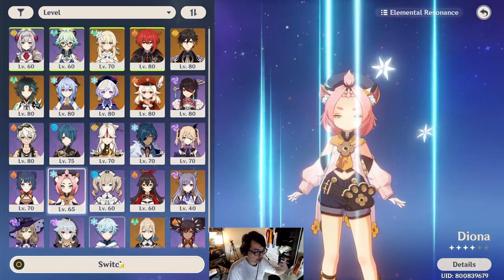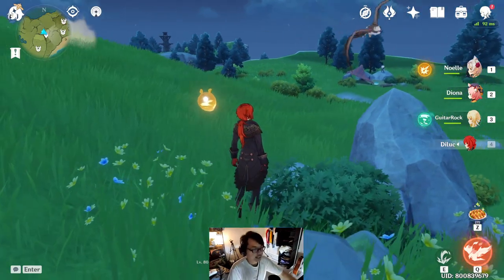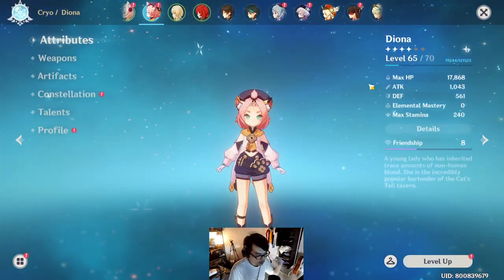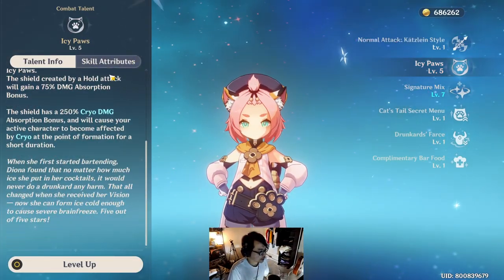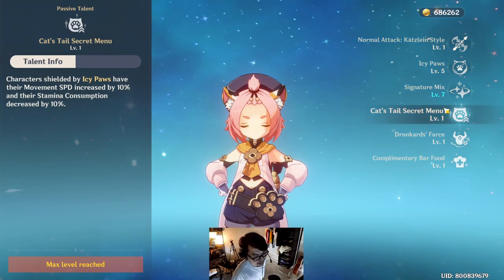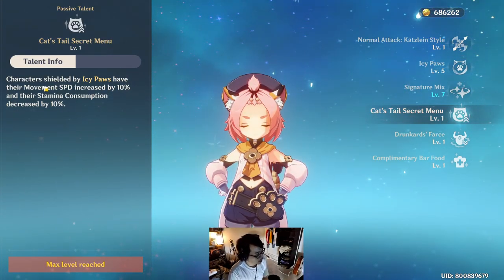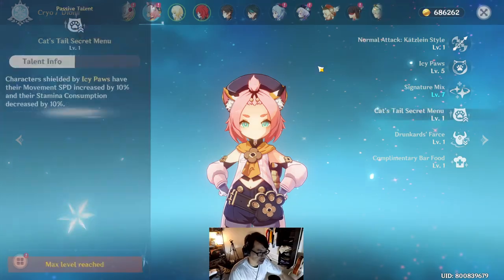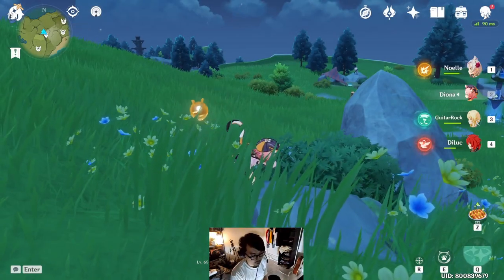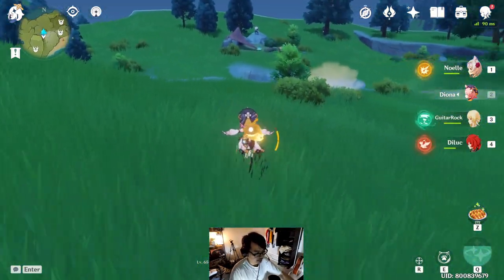But if you do not have any of those, Diona works pretty well. So why Diona? Diona is the only other character in the game currently that gives movement speed to an ally. Right here in her Cat's Tail secret menu, if you have her at Ascension level one, characters shielded by Icy Paws have their movement speed increased by 10% and stamina consumption decreased by 10%. So right now in the game, Diona is the only one that can increase a character's movement speed.